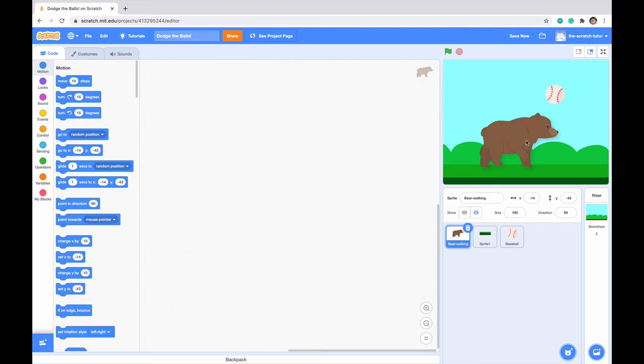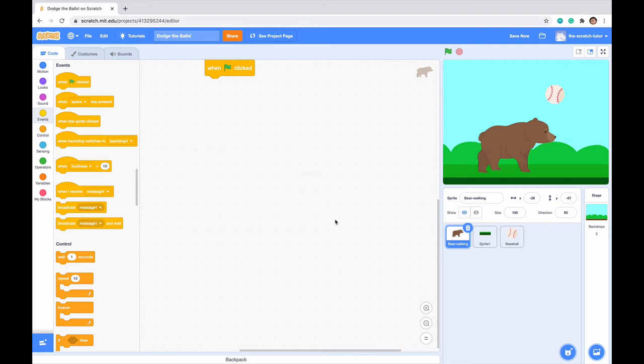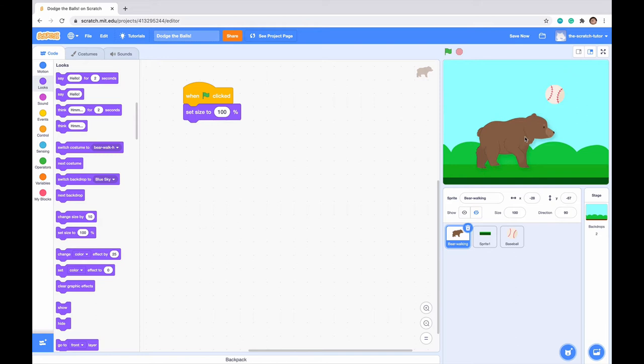What we want to do is make the movement code for our bear. Go to events and drag in a when green flag clicked block — this is basically our start button. Go to looks and drag in a set size block. The 100% size for our bear is a little big, so let's set it to 40% and see how that looks. When we click the green flag, our bear shrinks to 40% size.